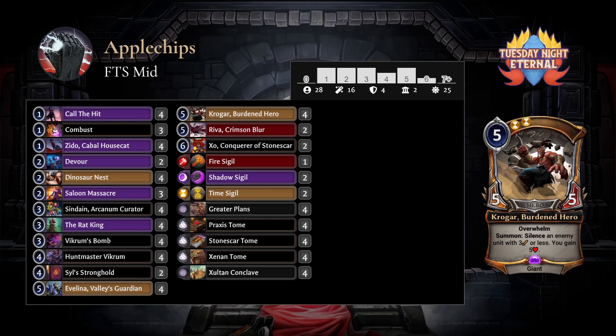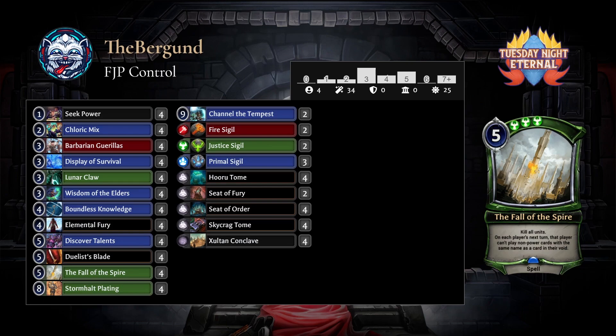We were talking earlier about Canada's mono-Justice power base and how the presence of Conclave Tomes makes it difficult for an aggressive deck. There is certainly a high deck-building cost for any sort of aggressive deck because of this power setup. What do you think about Apple Chips's power base? By playing all tomes and no seeds, you're able to play this Greater Plans Conclave sort of base.